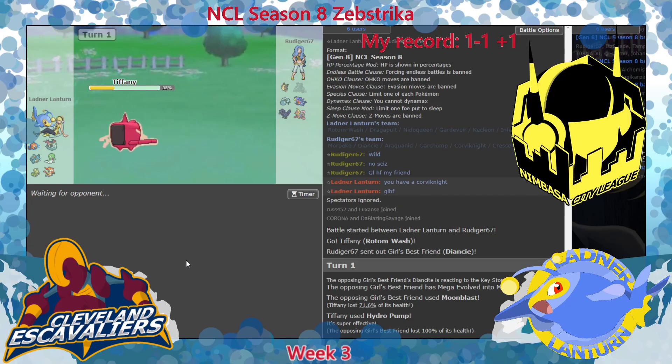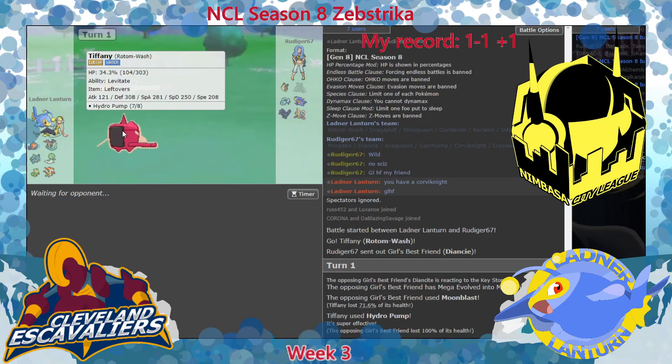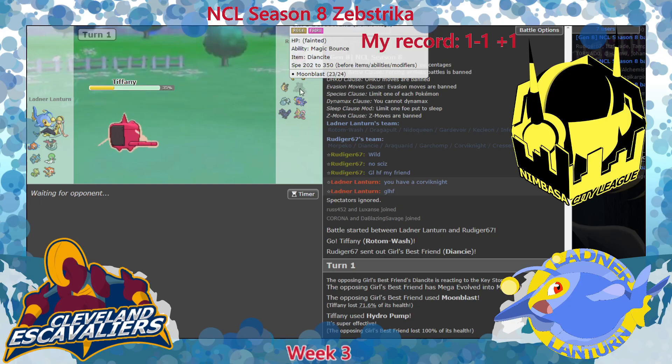Does he not realize he's just going to get outsped by Mega Gardevoir? When he was building, did he not think I was going to creep Morpico with Mega Gardevoir? Or was he anticipating having webs up so he could still run Modest and still outspeed Mega Gardevoir? He underestimated my removal. I'm thankful we at least hit the Hydro Pump because that could have been really bad, but we get a kill off the bat.